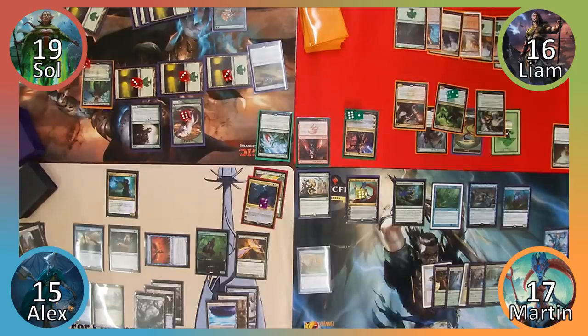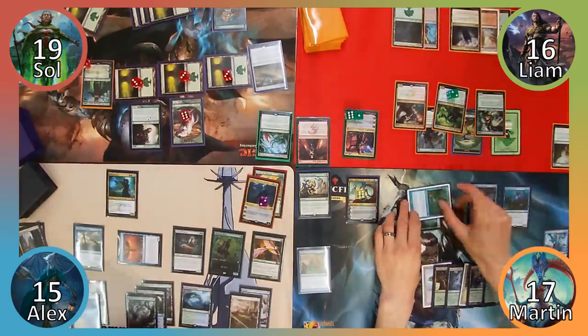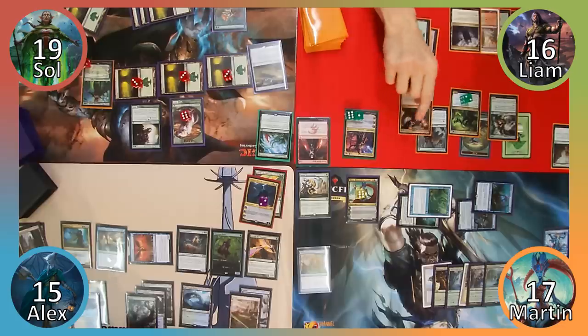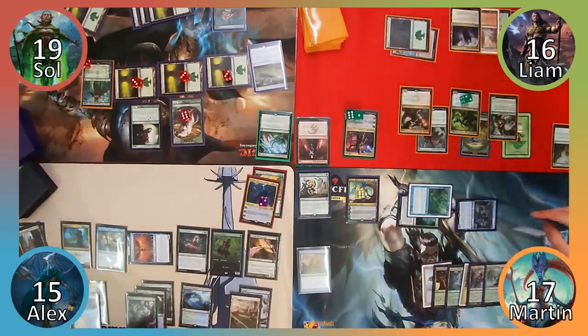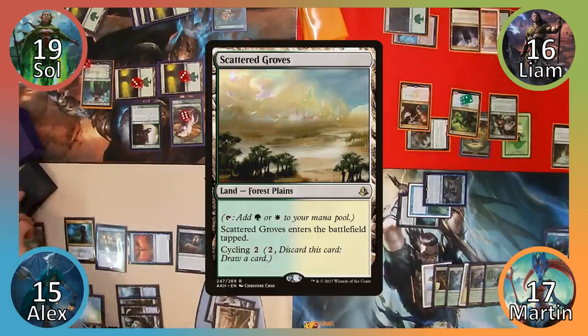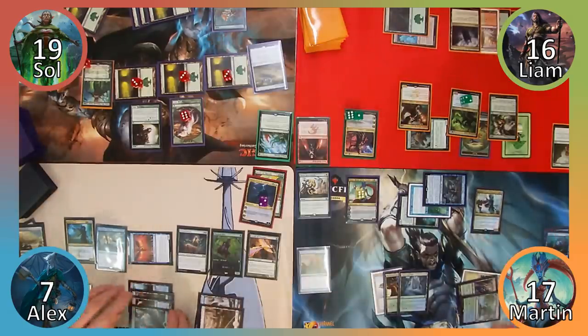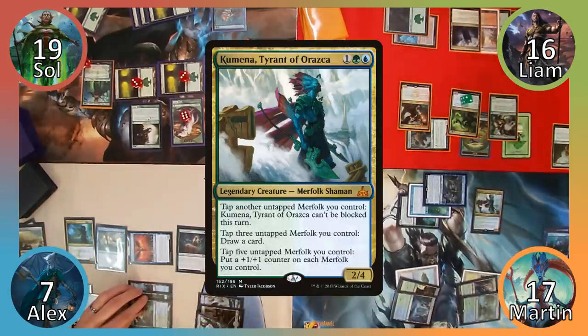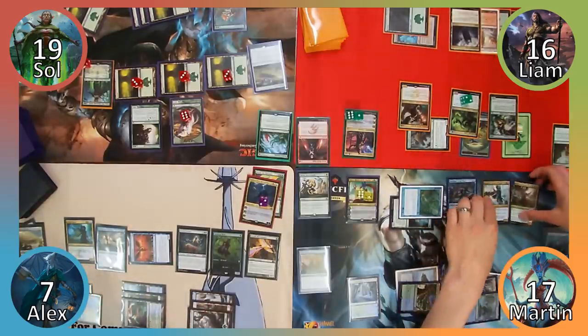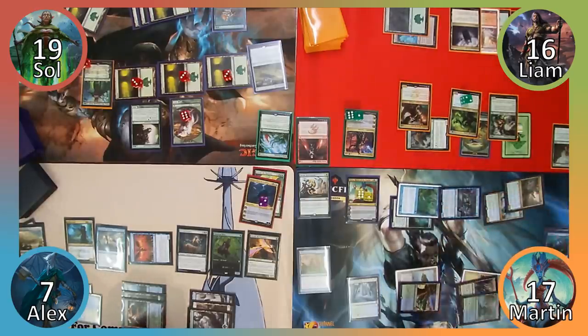I move straight to combat, and Alex stops me by asking if I plan on attacking him. I respond with a strong maybe, and Alex reluctantly passes priority. I send all of my Merfolk at Alex, given that he is the only player that can't block them, and Liam responds by using his Tracker's ability to make my Seafloor Oracle fight Atarka. The Oracle is obliterated, and Alex activates Kefnet's ability to draw a card twice, cycles a land, and then takes 8 damage. In my post-combat main phase, I cast Kumena, Tyrant of Orazca, followed by Shapers of Nature, then use Kiora's plus-one ability to untap a land and a creature. I tap 3 Merfolk to draw a card and then untap all of my creatures in my endstep.